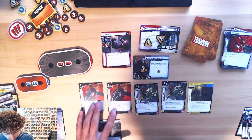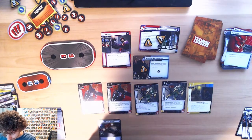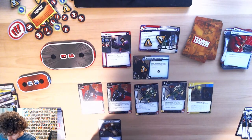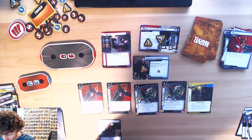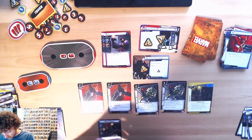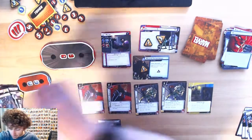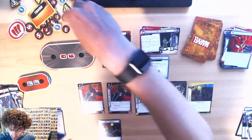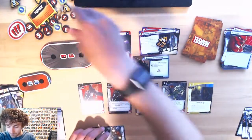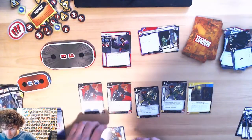It's my turn — I'm on Black Widow's side. I'm gonna spend three to play Covert Ops to get rid of all the threat, or — exhaust to get rid of that first, then play Covert Ops to get rid of all the threat on that scheme. Flip her over to hero side and draw six cards.